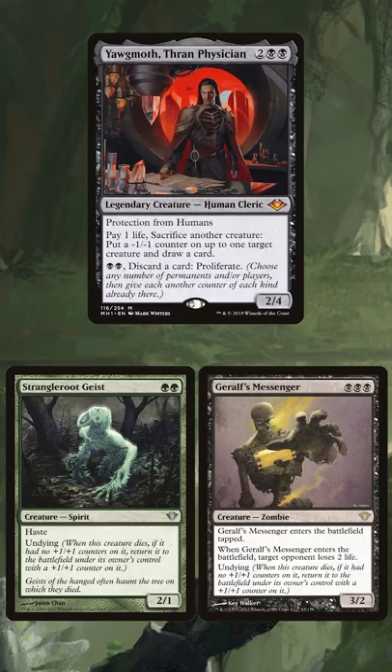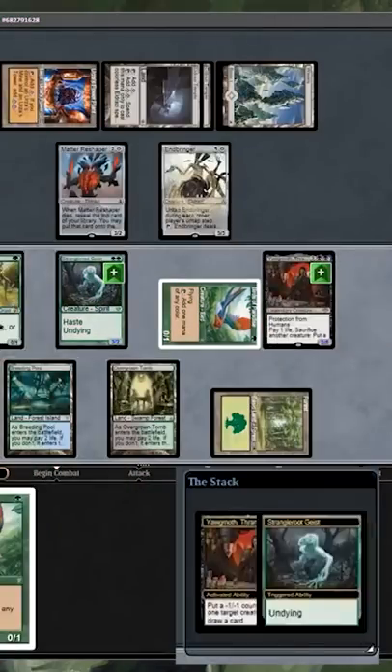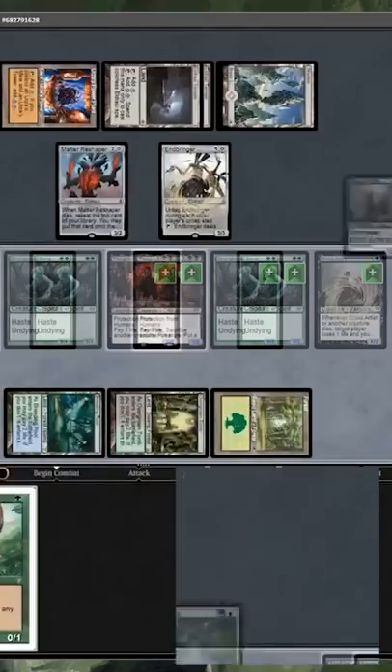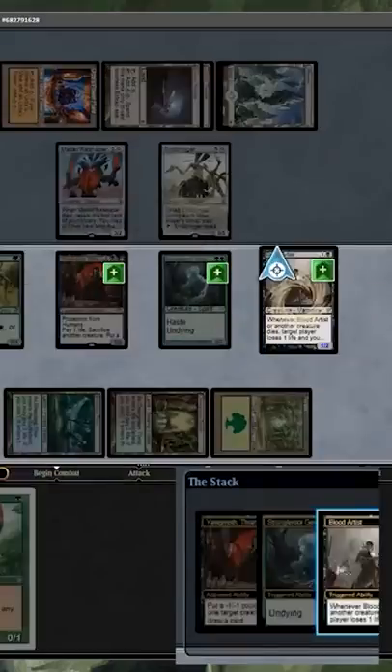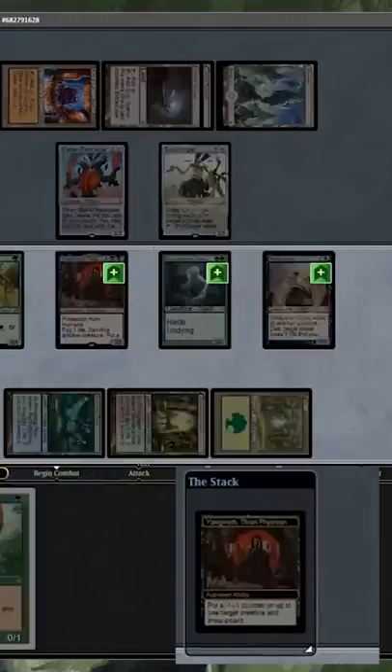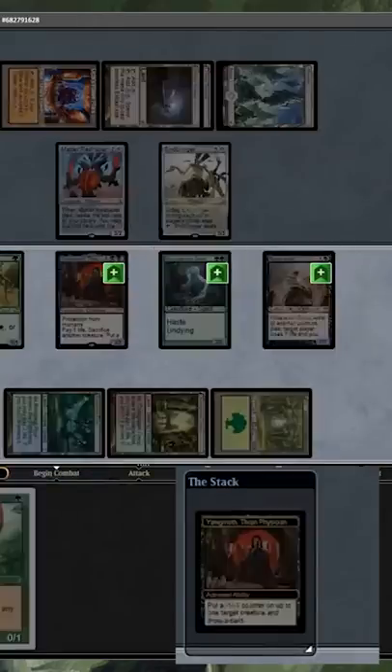The goal of the combo is to get Yagmoth on the battlefield alongside any two Undying Creatures. Once we get this set up, we can sacrifice an Undying Creature to Yagmoth to draw a card. It'll return to play with a plus one plus one counter. Then we can sacrifice the other Undying Creature to draw another card and put Yagmoth's negative one negative one counter on the first Undying Creature, which negates the plus one plus one counter so we can sacrifice the first one again.